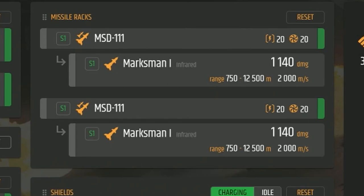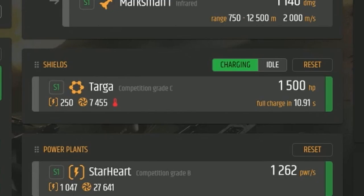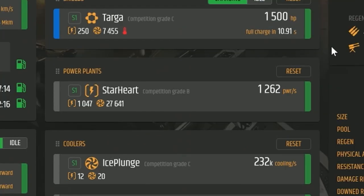Moving on, we have the Light-Fire quantum drive — it's a size 1, competition grade C. Surprisingly it will get you around the system, it just does it at the slowest speed I have ever seen anything marked competition grade. For the shield we have a size 1 Target competition grade C with 1,500 hit points. For the power plant we have a Star Heart competition grade B, giving us 1,262 power, and we're using almost all of it at 1,041.